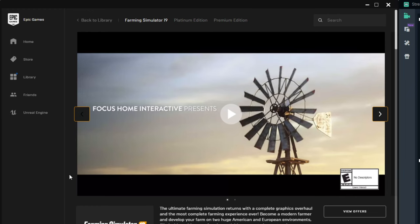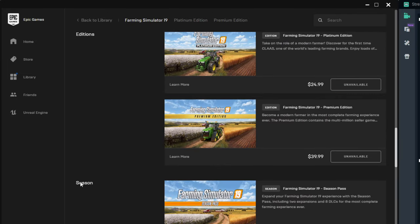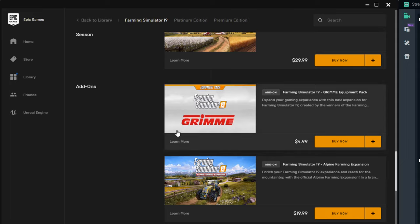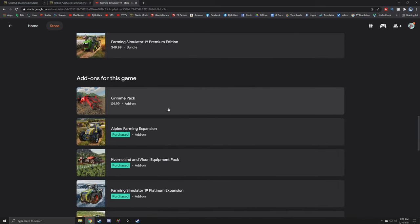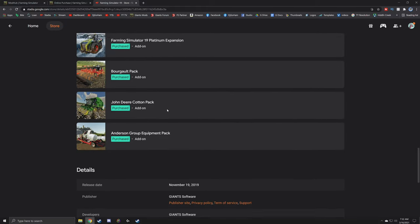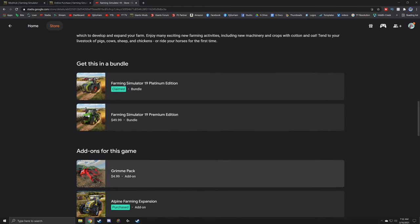Epic Games is equally just as easy. Go to the Farming Simulator page and then go down to Add-ons. Unfortunately, for some reason this is not available yet on Epic Games, but I'm sure by the time you guys are watching, it will be. And for the two of you that play on Google Stadia, go to the store, go to Farming Simulator, and you will go down to Add-ons for this game. Again, this is not available yet.